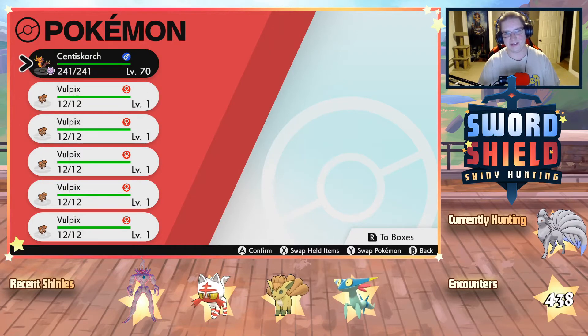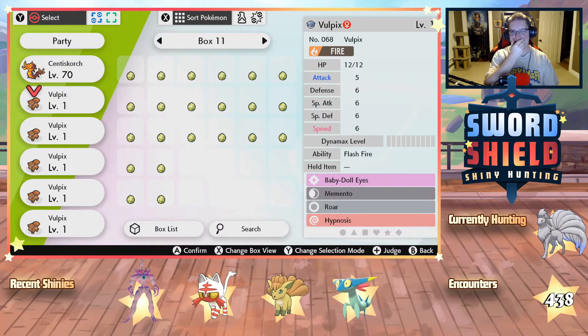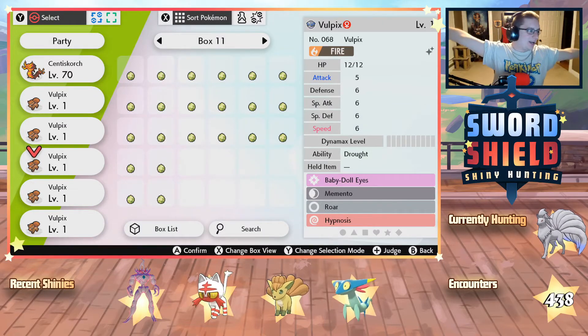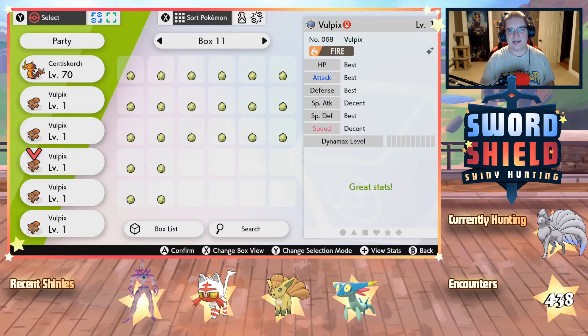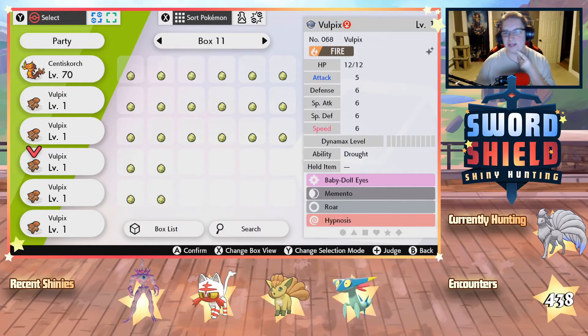They're all four mail. Come on hidden ability — YES! We got it guys, that is the Vulpix right there. Bam, fantastic, fantastic! We got the hidden ability shiny Vulpix. Its special attack and speed — I'll need to bottle cap both of those — but there we go, our shiny hidden ability Vulpix is ours!